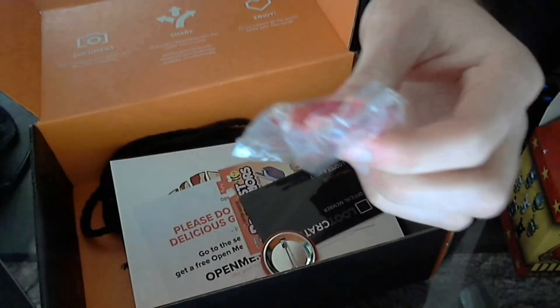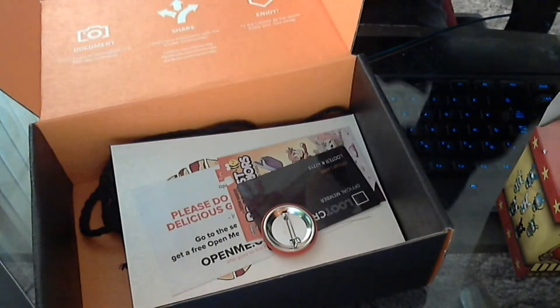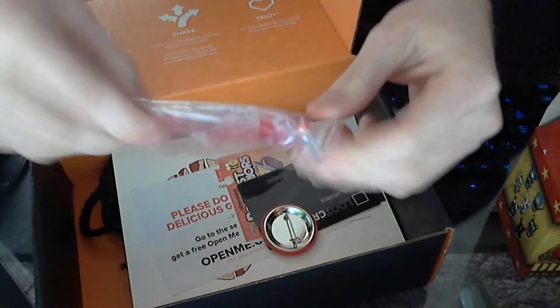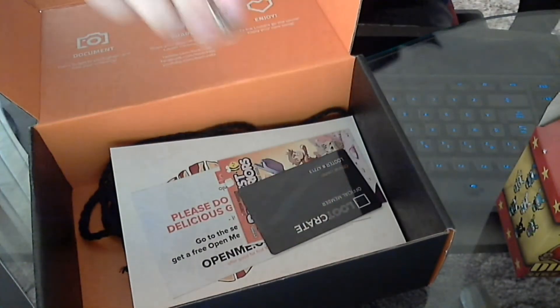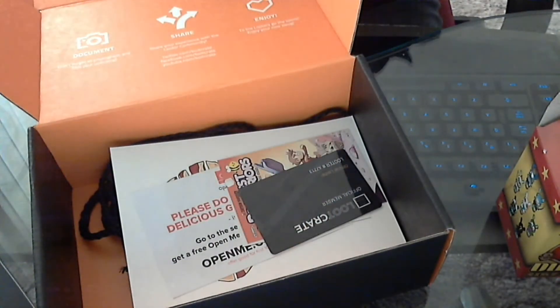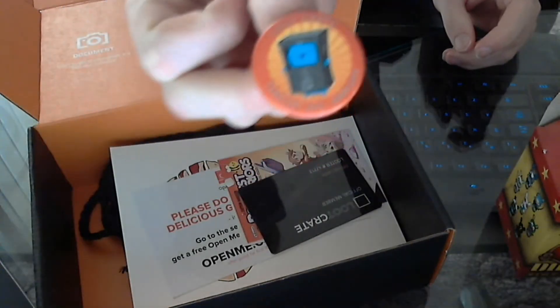It comes with little what look like wings or swords, and I threw them on the ground, but yeah that's pretty cool. I got a little cat bug in a loot box — I don't know if you can see that, but pretty cute.